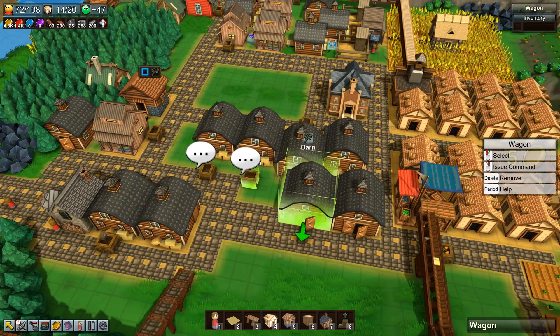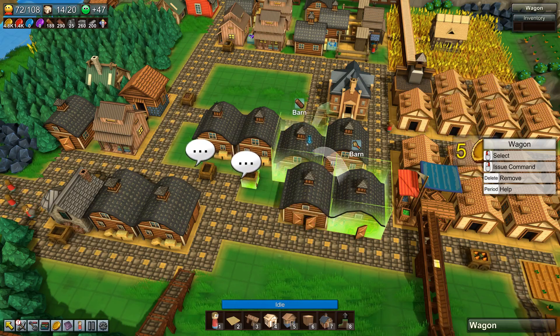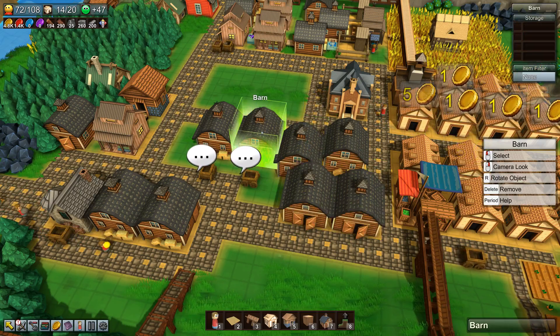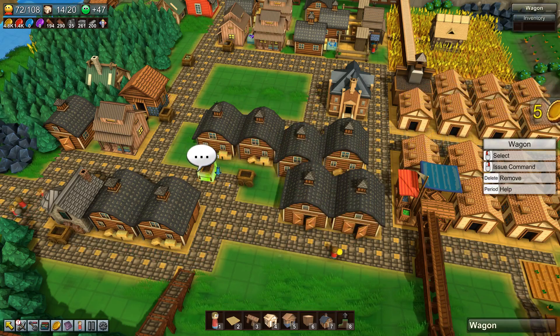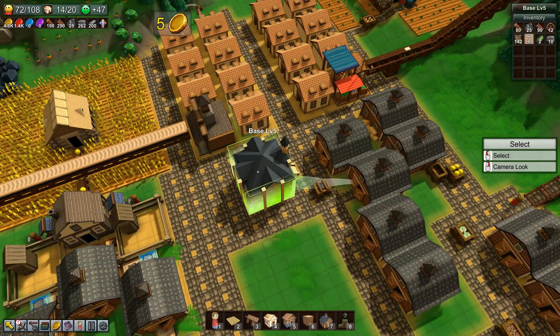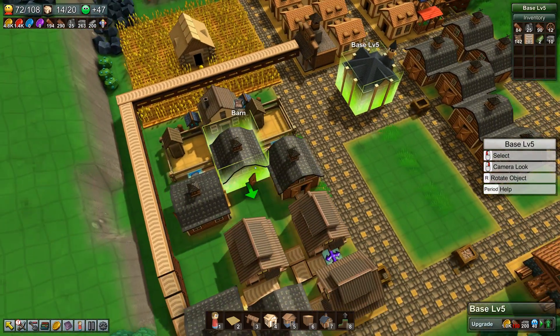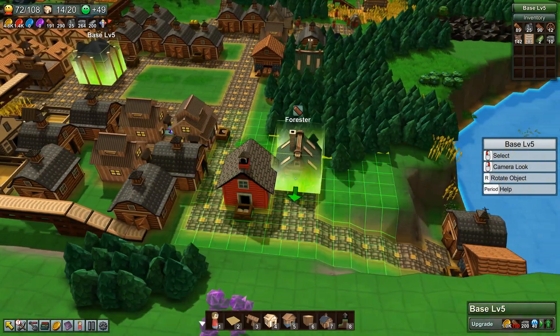Now you can actually get the wheat into this one, and the herbs into that one. In the base we have some random resources that keep popping up here and there — we're gonna empty that eventually.